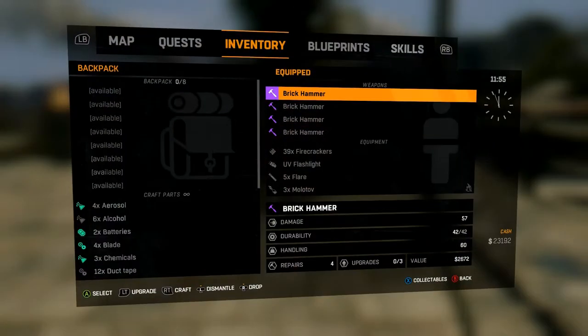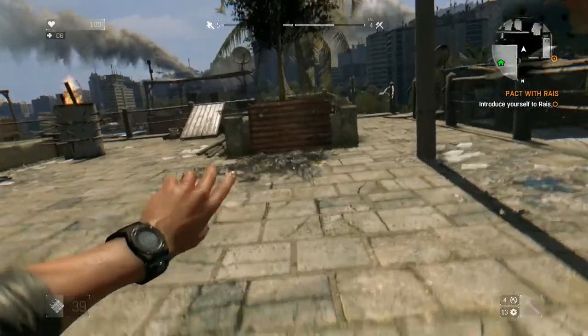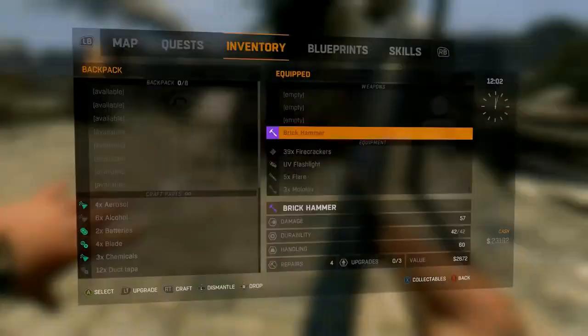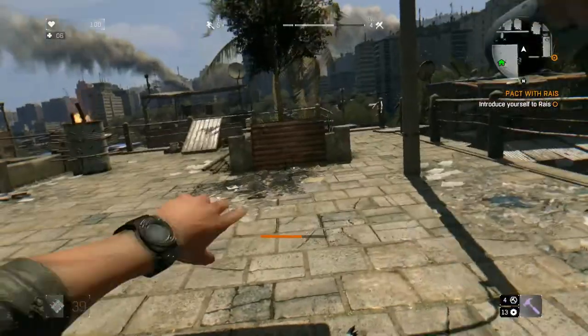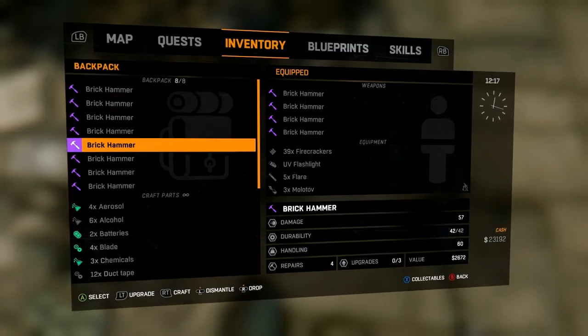Just for the sake of showing you guys how you can make money off of this, I'm going to do it a couple more times — I'll probably speed it up, it takes a second. Alright, now my inventory is full of the same weapon: the Brick Hammer.